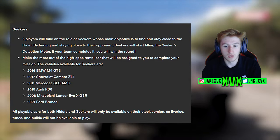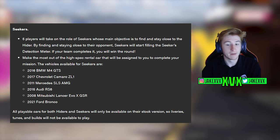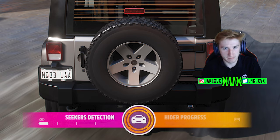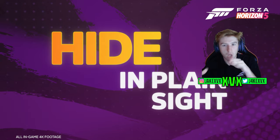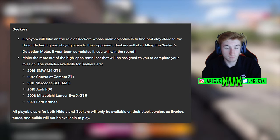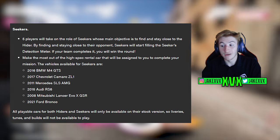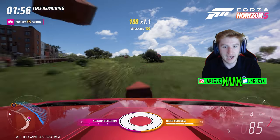Five players will take on the role of seekers, whose main objective is to find and stay close to the hider. By doing so, seekers will start filling their seekers detection meter. If the seekers complete that detection meter they will win the round — you don't actually have to touch the hider, just be close enough. The six seeker cars include an M4 GTS, a Camaro ZL1, an SLS AMG, an RS6, an Evo 10, and a Ford Bronco — much quicker than the hider cars.